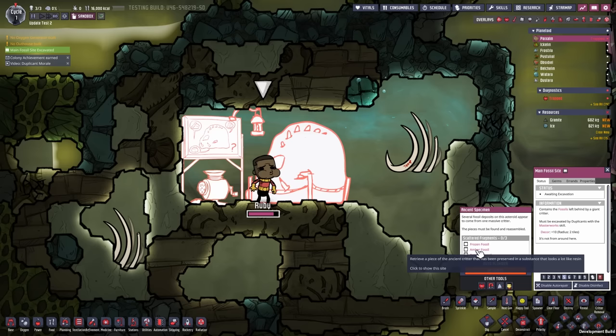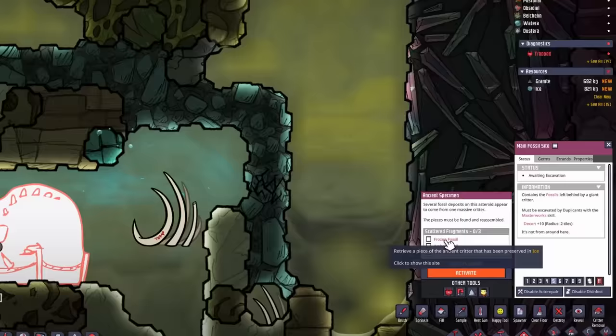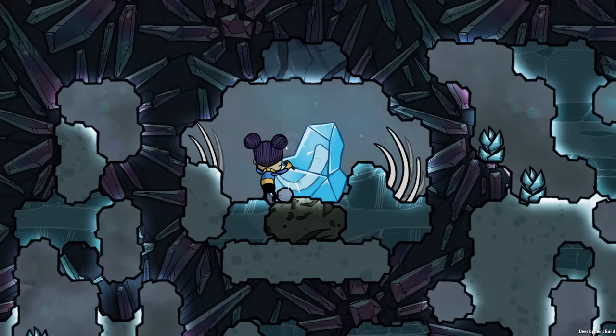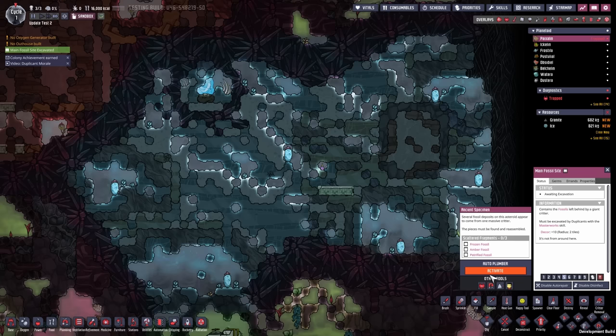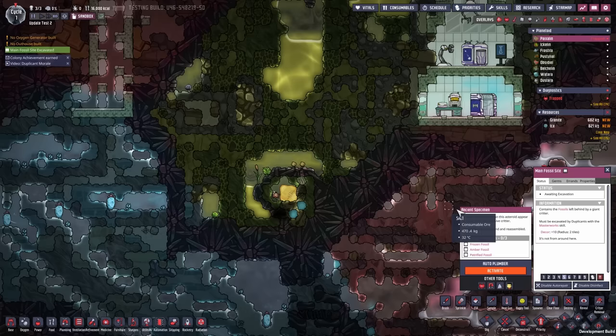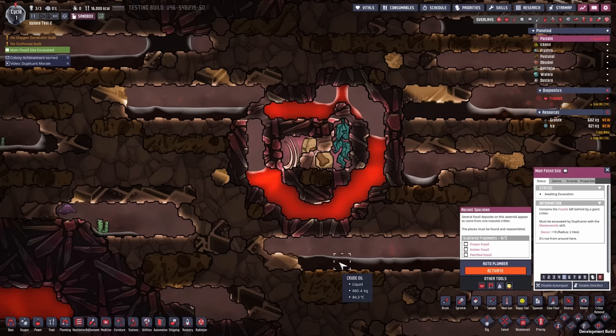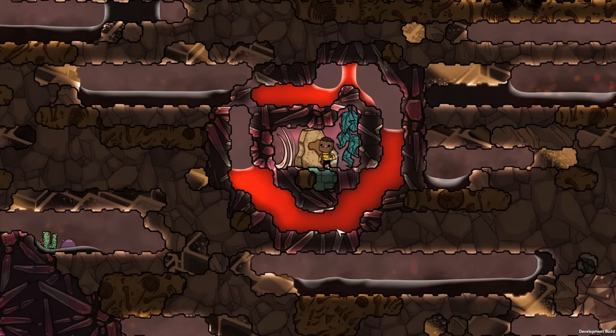You just have to click on them. There's the frozen fossil, the amber fossil, and the petrified fossil. The frozen fossil looks like this. The amber fossil looks like this and is almost always placed in combination with a spore kit. And the petrified fossil is inside of magma with a pincher pepper plant, for some odd reason. Once you get your dupes inside, you can excavate them as well.